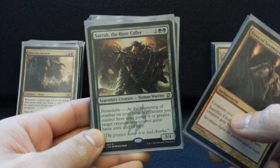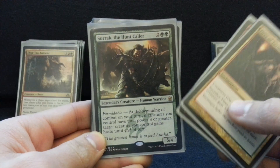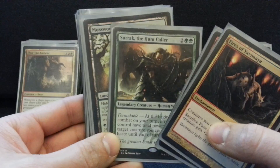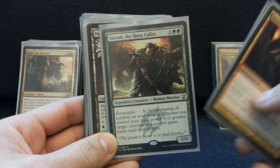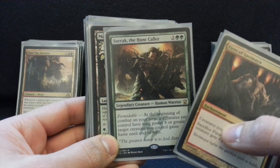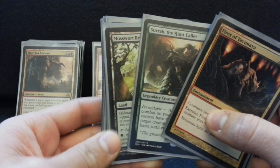Surrak the Hunt Caller is a recent addition — just a value 5/4 for 4, can smash pretty well and gives haste to something, maybe himself, maybe Roshin. One really cute thing you can do with Roshin is cast her, and when she has haste you can immediately tap her, so it ends up being sort of free if you have an X spell.